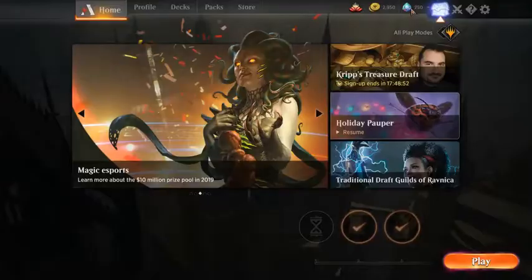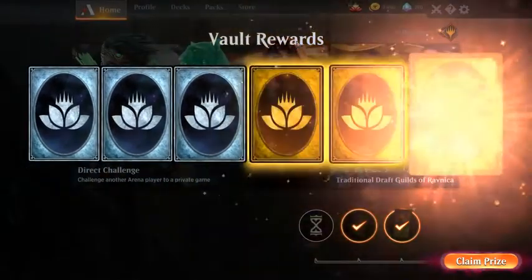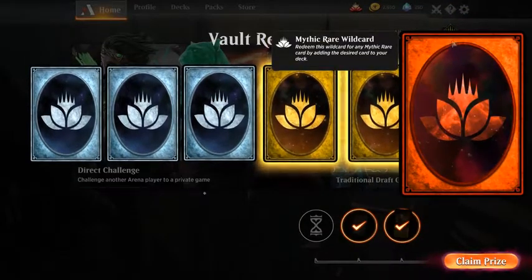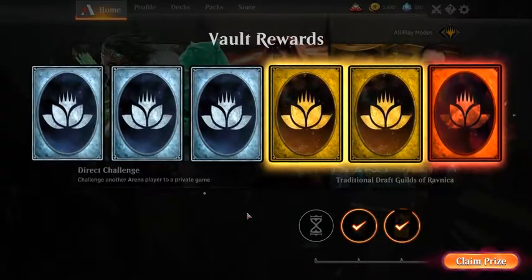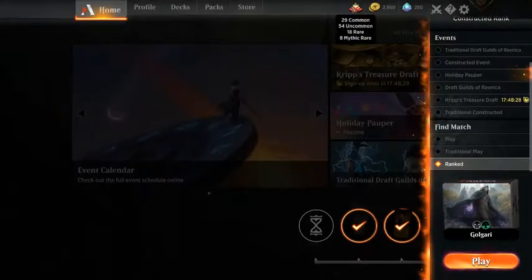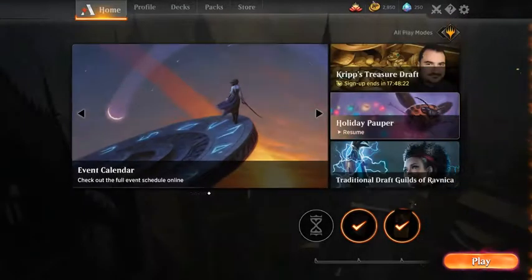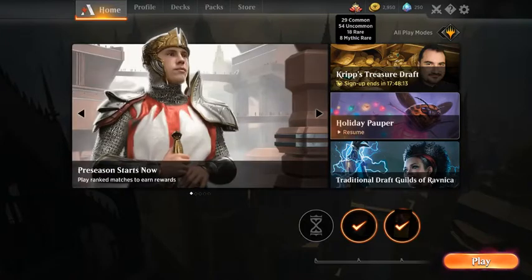Since we're opening anyway, we have our vault ready at 160, so let's open that as well. We got another mythic rare wildcard, two rare wildcards, and three uncommon cards. In total I can make eight mythic rares, 18 rares, 45 uncommons, and 29 commons. Nice to have that option when the new set comes out — I don't need much from this set anymore. Okay, that was it, thank you for watching and we'll see you next time!